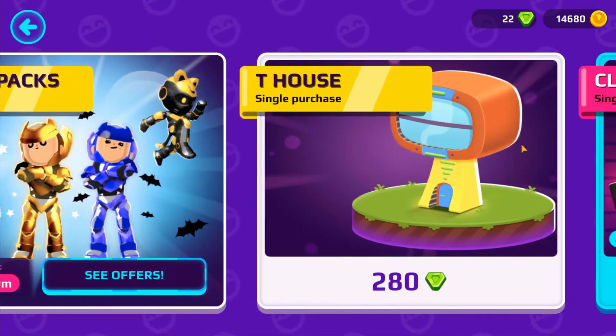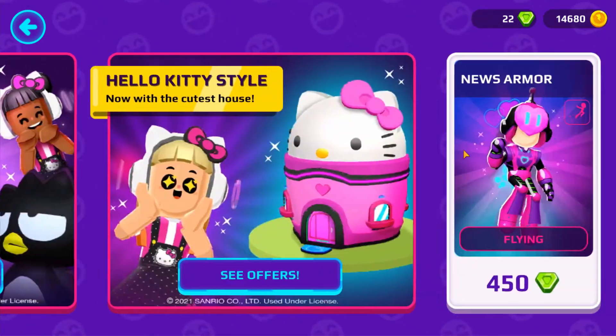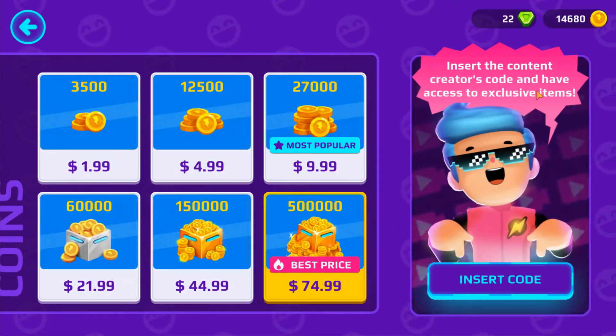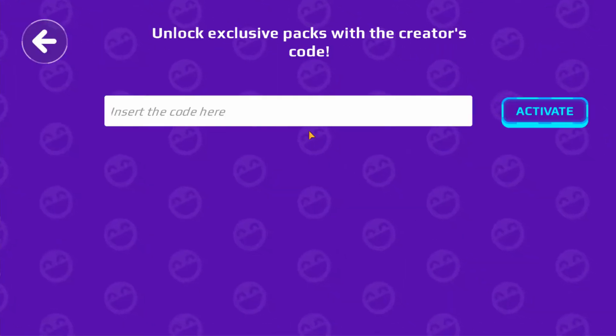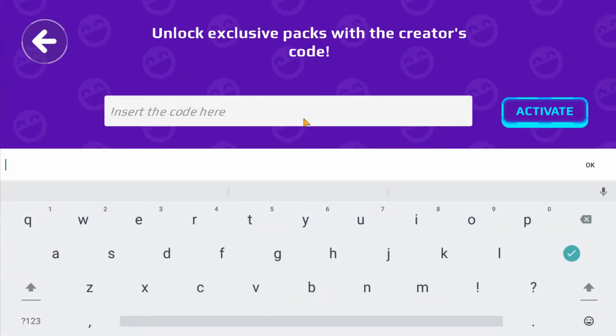Once the store loads, you'll want to scroll all the way to the very right at the end, and you will eventually see a button that says insert code — insert the content creator's code and have access to exclusive items. You'll enter in the codes here.